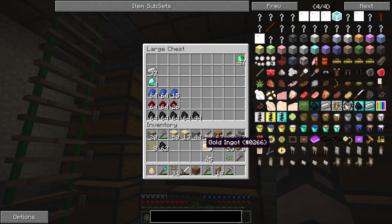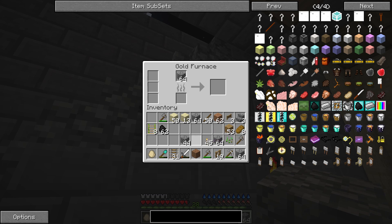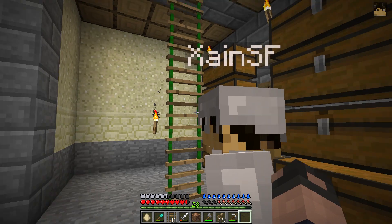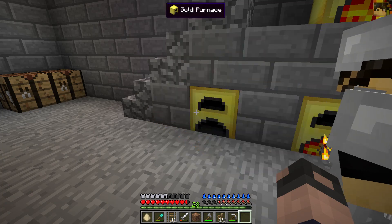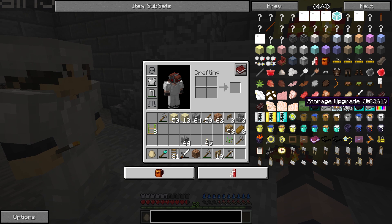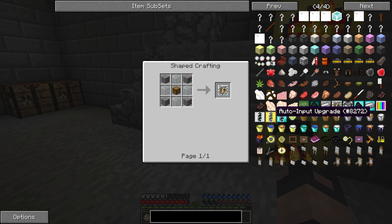Here's what we need to do — we need to start smelting this cobble. I'm going to take this cobble out and put it in there. We could probably make a better lighting system as well. What you can do is actually upgrade these furnaces to take stuff out of a chest, smelt it, and put it into another chest. I think it was the storage upgrade.